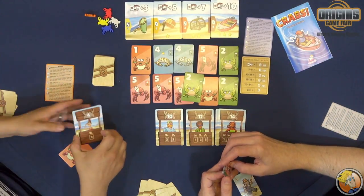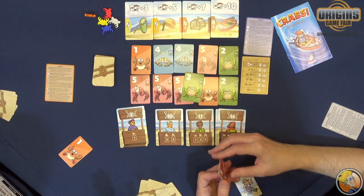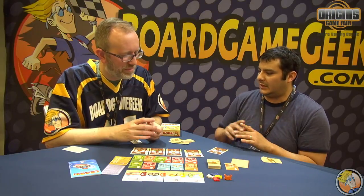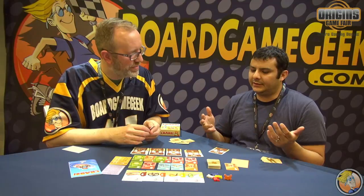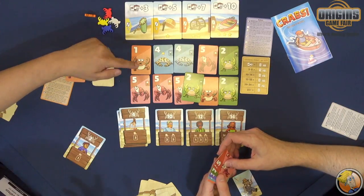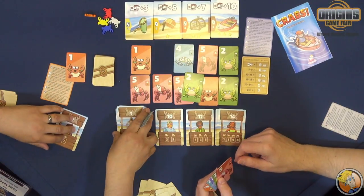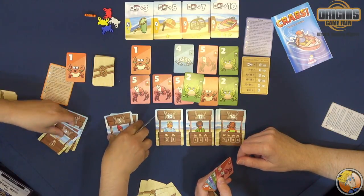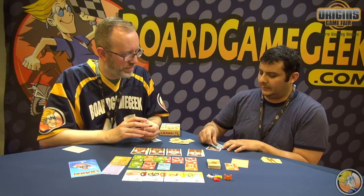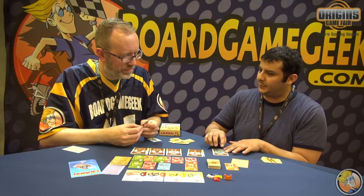Once you've caught a crab, you can fulfill a vendor card by discarding that caught crab card to claim it and its point value. Some crabs have stars on them, meaning they're premium crabs. If you fulfill a card featuring a premium crab, you keep the stars on the banner card as a bonus point. So a fulfilled card might be worth five points plus a bonus point from the star.